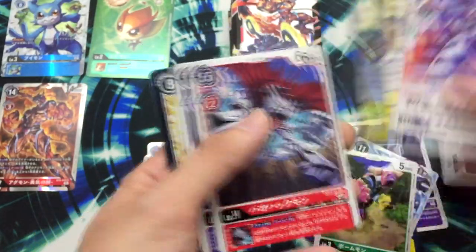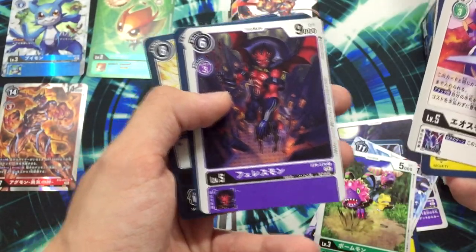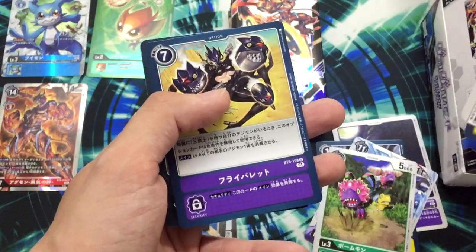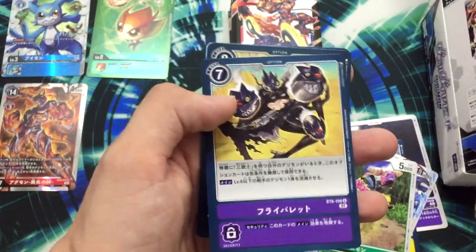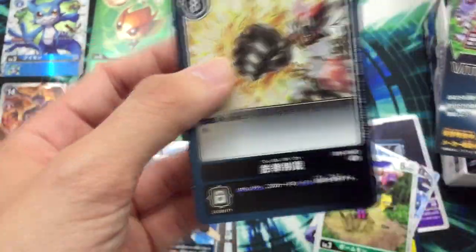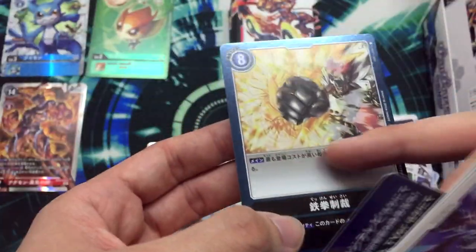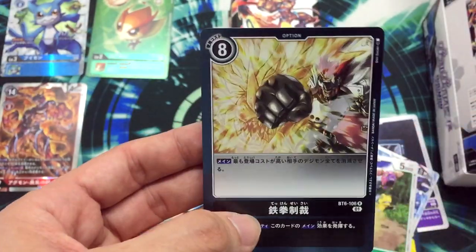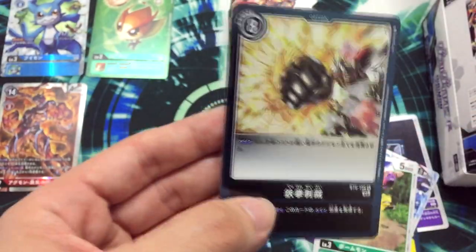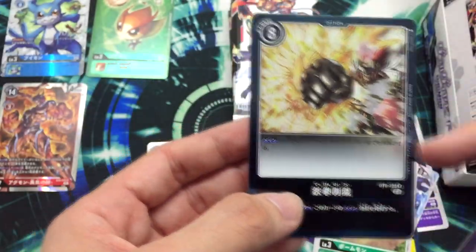Very nice card — Hackmon. The option card from Bellstarmon. The rare card — look at this foiling, it has special glowing. I like that design. I mean it's all foiling, but this one is special.